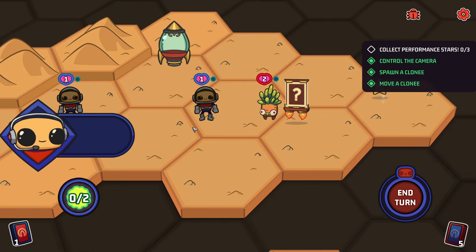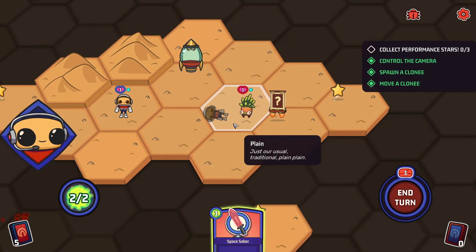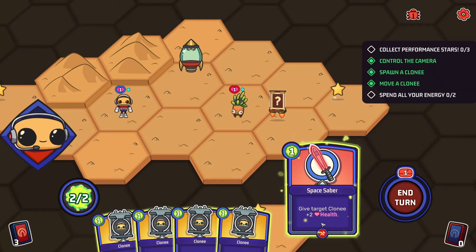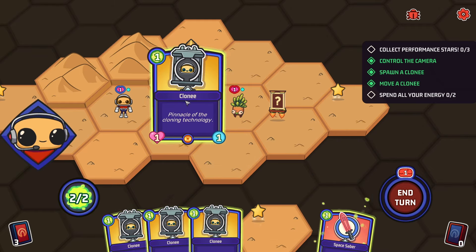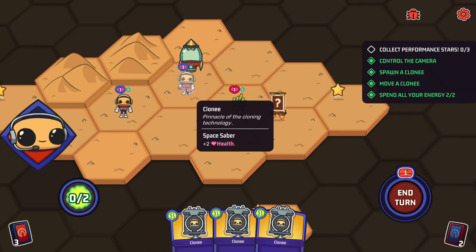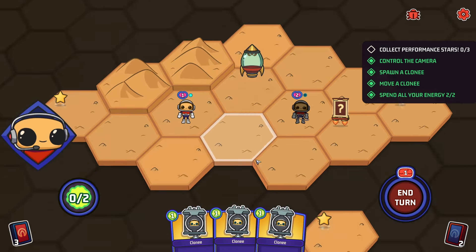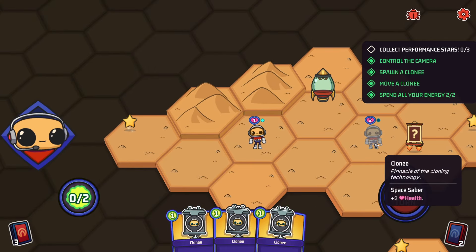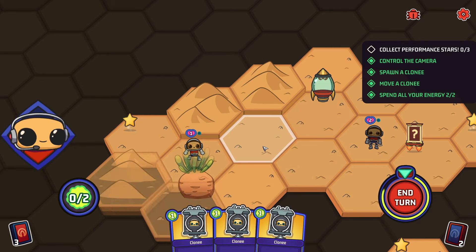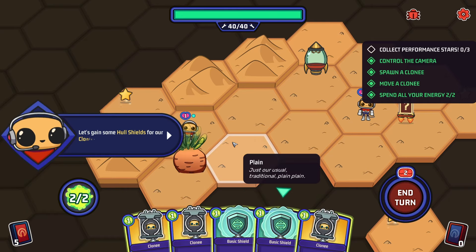When the turn starts, when the shooter fights they deal health as damage to the enemies. Give target cloney plus two health - all we needed. Now we can survive. I don't know why swords give you health but I guess they give you defense. You get the first hit. The sword unglows when you've already fought - that's kind of good. What's this? A must-sprout tree - a place where aliens continuously form from. Let's gain some hull shield for our colonizer, just in case.